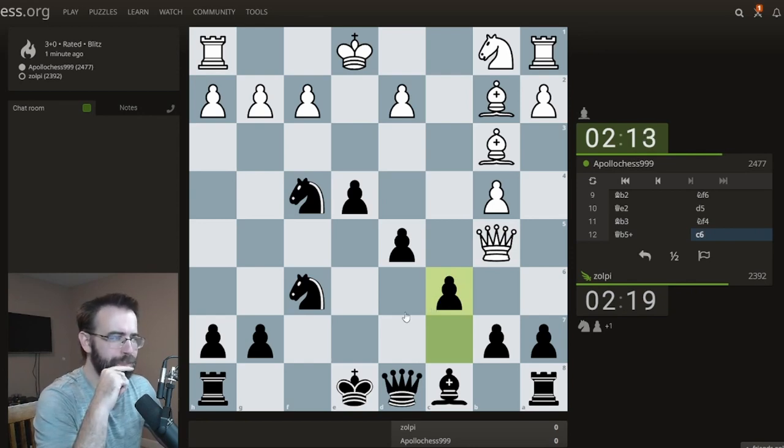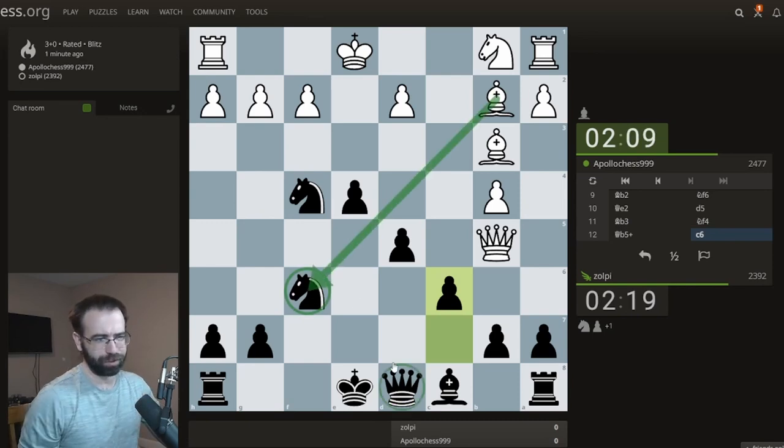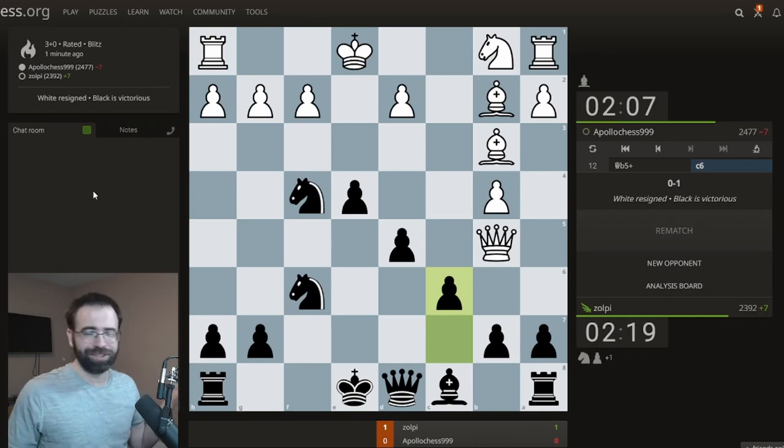c6 is a very useful move for me just in general — it supports d5, and this knight might always be captured. Whenever the knight's captured I want to take back with the queen. So c6 — I'm happy to play it just like that. 12-move win with the weasel. Subscribe.